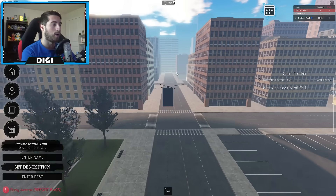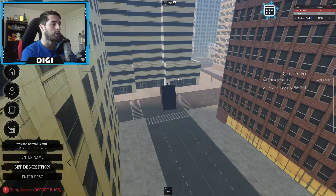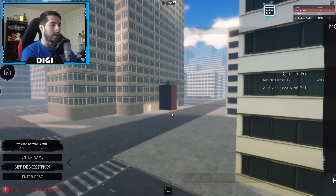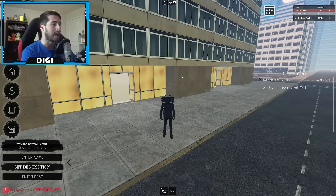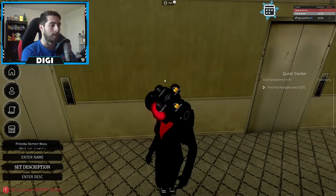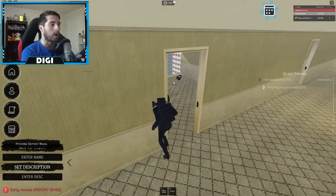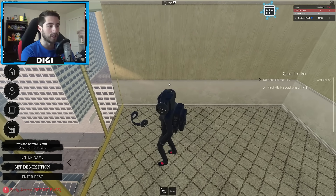We're gonna go this way, go to our left, and head down this way all the way to the end of the road. Then go to your right, keep going, and stop at this building right here. Turn into a smaller character. It doesn't matter which door you bump into — bump into any of them. Go over this way and then over here, and there are the headphones — go ahead and interact with them.